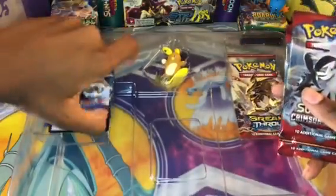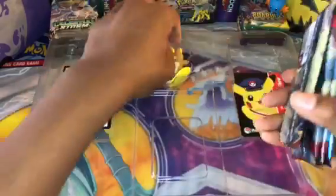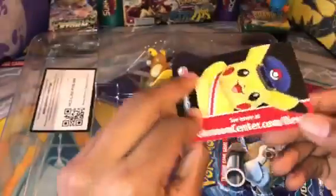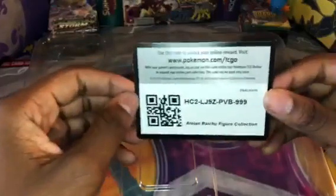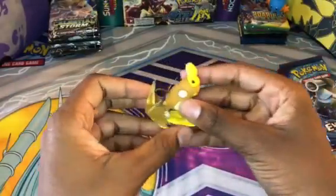So let's see — we have two Crimson Invasion packs, Evolutions, and a Breakpoint. These are all pretty good in my opinion. There's some card thing, some Pokemon — you can go check out PokemonCenter.com/new, I guess you can get these things there. That's pretty cool. I'm gonna put that to the side. Here's the code card for you guys. And let's get out this figure — here is the figure. Its tail is its surfboard.